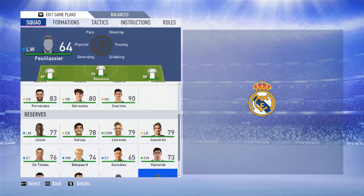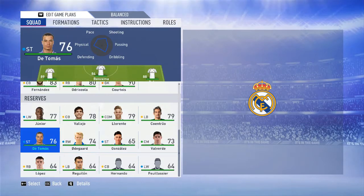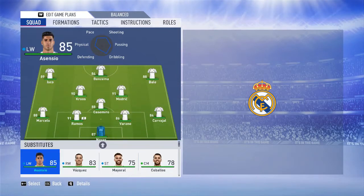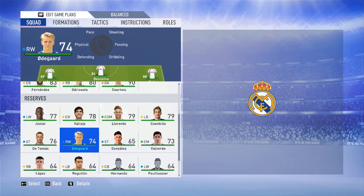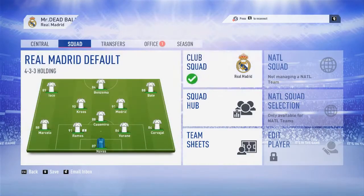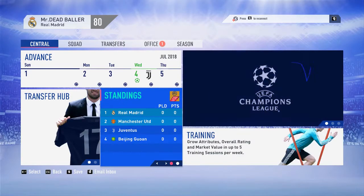We also got Vinicius Junior as a left winger — that's a good thing. We have Tomas, Lorente, and others. Someone is missing, but Vinicius Junior is in. Now let's get into the game — our first match, we're going to play against Juventus.